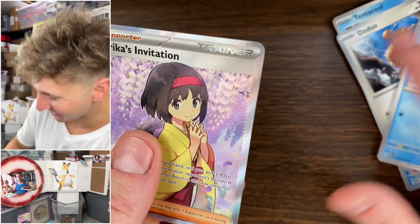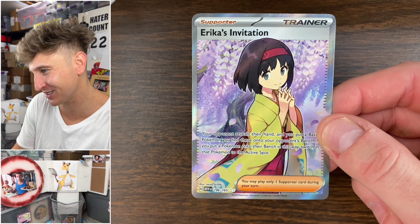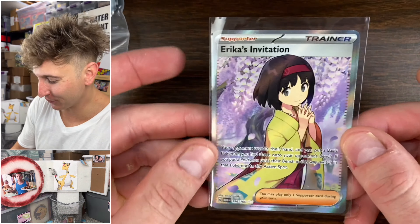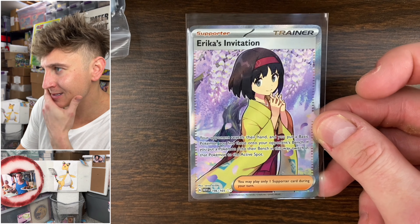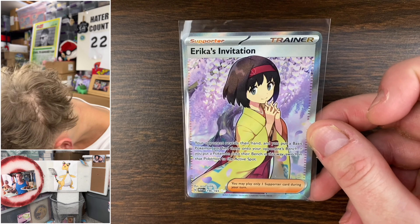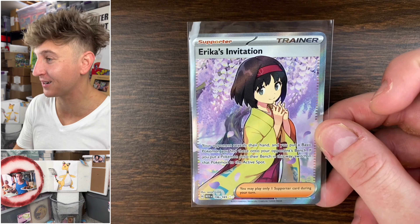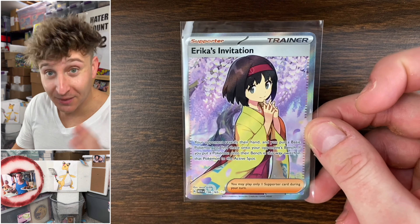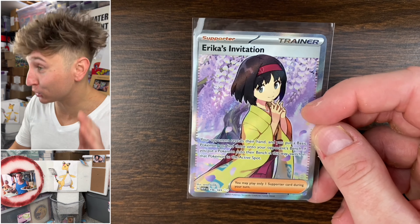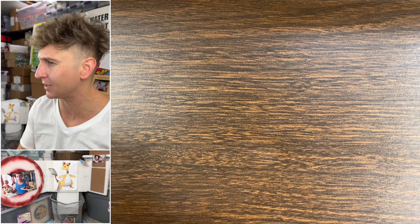It's just a full art — Erica's Invitation full art. Beautiful. Is that the full art? No, it's not three stars, so that's just the full art. The Japanese release was so long ago I already forget, but Erica's Invitation full art — solid pull. That's what we're looking for: Erica's my waifu, and then any Bulbasaur line, 100%.